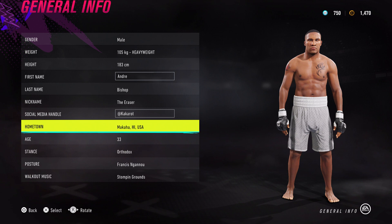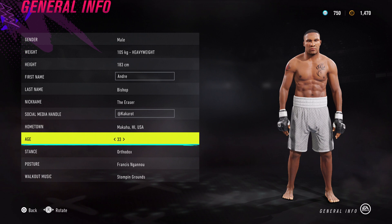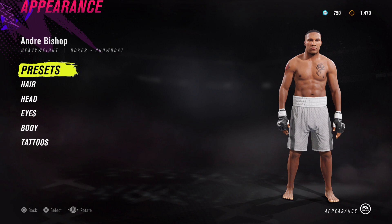Here's all the stuff that I've entered - I've probably got his hometown wrong but the rest of it I looked up: 183 centimeters, Andre Bishop age 33, which makes him the same age as he was in the UFC free game. Let's jump into it guys.